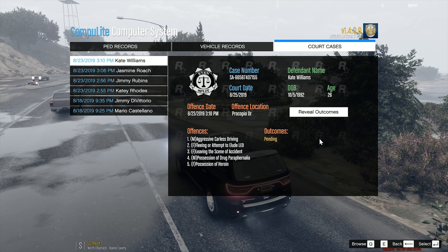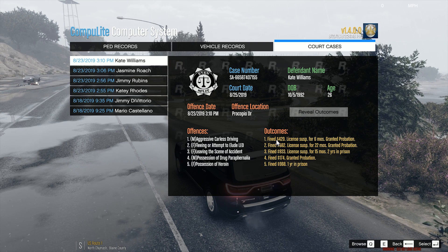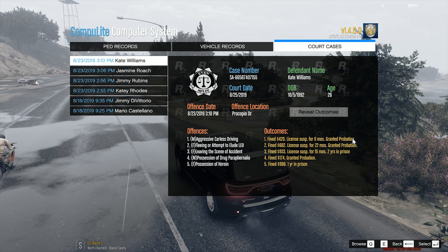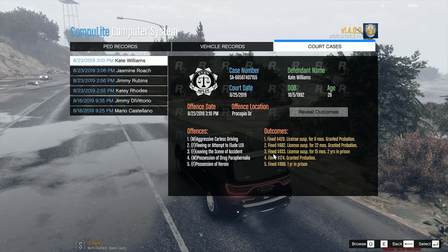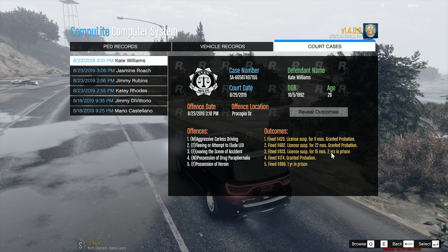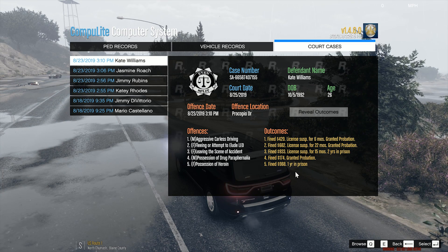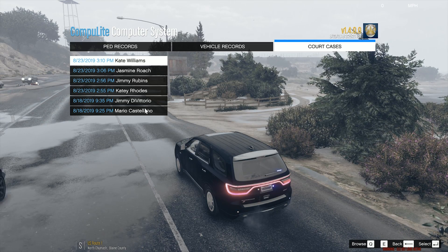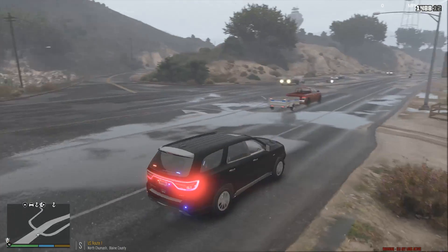And Kate Williams. Here we go. Possession in here — wait, yeah that was the other one. All right. So we got $420, license suspension for six months, granted probation for the aggressive careless driving. Fleeing or attempt to elude LEO was fined $682, suspension for 22 months, and granted probation. Leaving the scene of an accident — $933, 15 months on the license suspension, and two years in prison for it. Possession of drug paraphernalia — $174, probation. Jesus. Possession of heroin — $968 and a year in prison. There you have it. That's the court cases. I don't know how we clear them — maybe we hit delete? I think it just stays in the database. So that was the court cases. And that's gonna do it for this episode of LSPDFR. It was hectic, it was crazy, as per usual. I will see y'all next time. Take care.